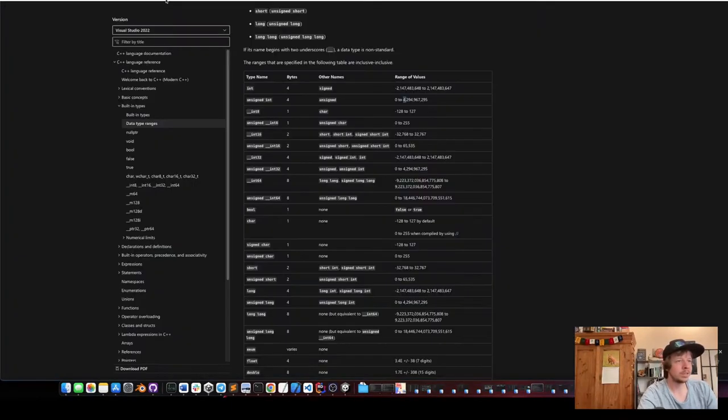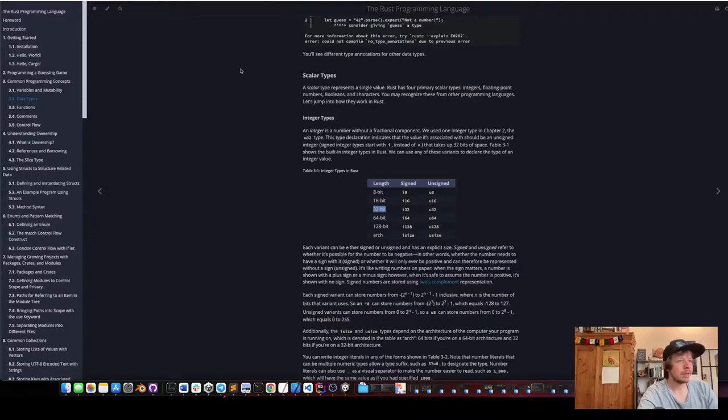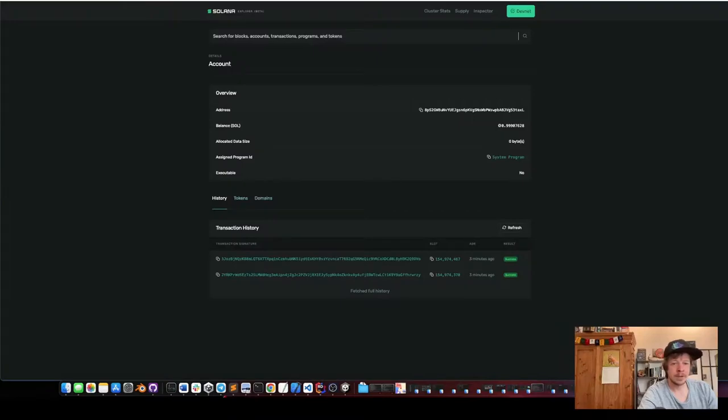To figure out how much it costs, we look up the data type. An int is four bytes and goes from minus two billion to plus two billion; if it's unsigned it also has four bytes but goes from zero to 4.3 billion. In Rust you can also see that an unsigned integer is 32-bit, which is four bytes. To see how this looks on-chain, we go to the Solana Explorer and put in the wallet address.